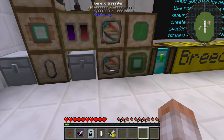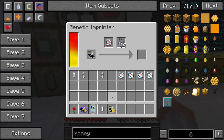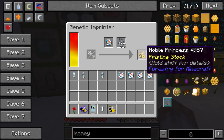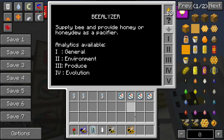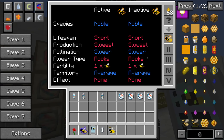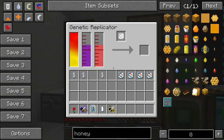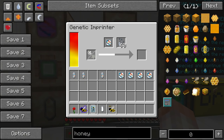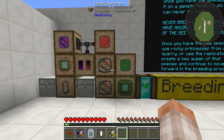If you want to go down another line, take your noble species and a rocky princess, go to the genetic imprinter, and create a brand new noble princess out of a rocky princess — and it will be pristine stock. If you've got a quarry supplying rocky princesses, you can bypass the need for the replicator entirely and skip the need for protein. Just throw the rocky princess through the imprinter, and yes, the fertility will be bad so you'll need one extra imprinter step — but that's a couple of extra steps and not a big deal if you have the resources.